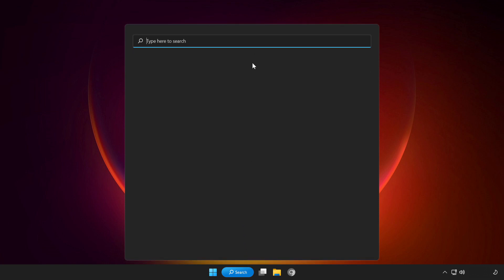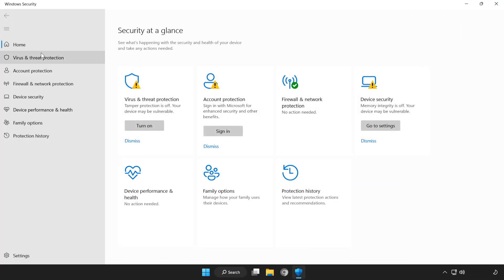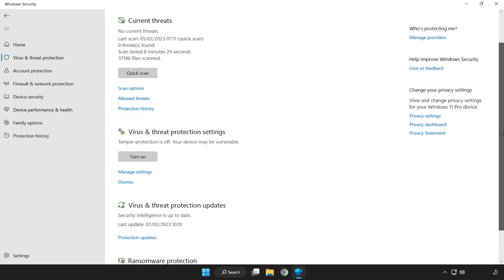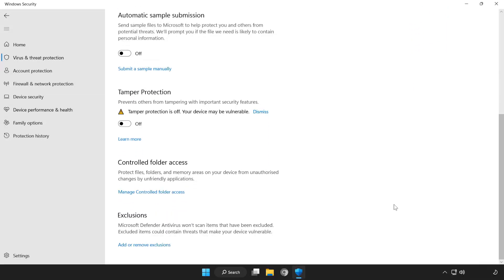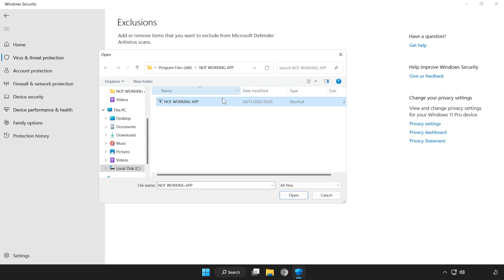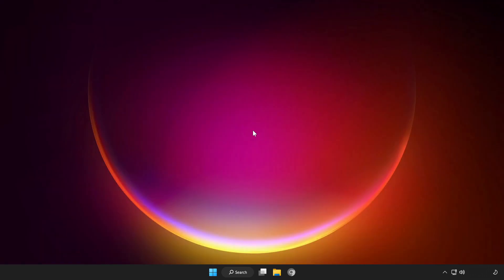Click the search bar and type Security. Open Windows Security and click Virus and Threat Protection. Scroll down and click Manage Settings. Scroll down and click Add or Remove Exclusions. Add an exclusion — try File or Folder, find your not working application, select it and click Open. Close the window and restart your PC.